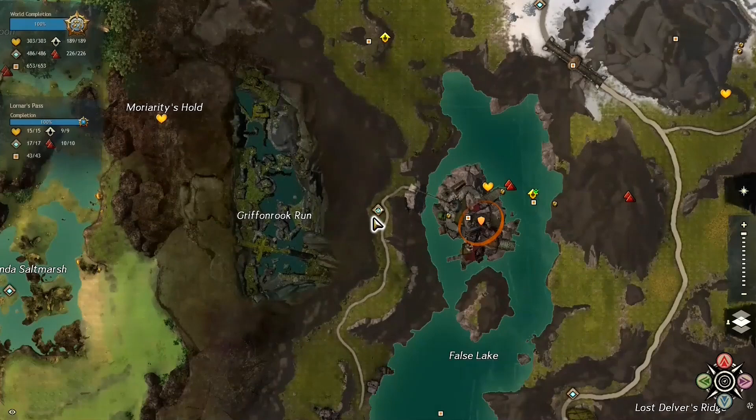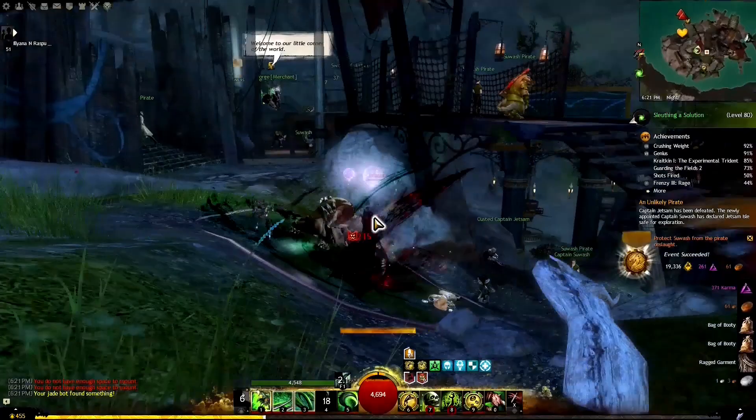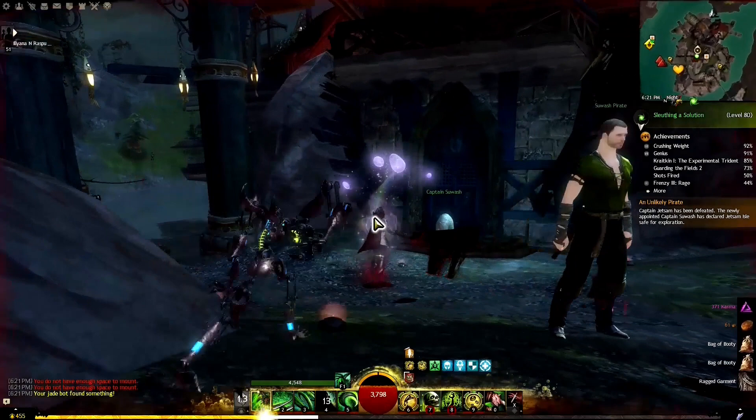In Lornar's Pass, just outside of Griffonrook Run, there's an island with an event involving pirates. A quaggan there dreams of becoming a pirate captain. We kill the hostile pirates, then congratulate him on becoming the new captain — Captain Swashbuckle or similar — and touch him to get our achievement.